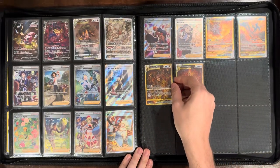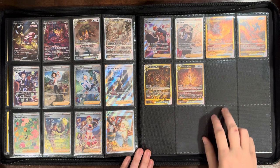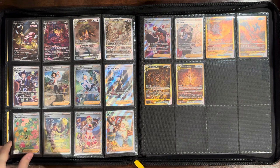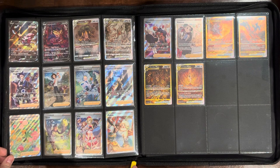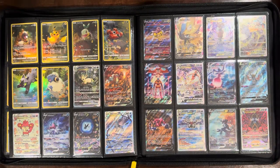My local card shop matches TCG Player pricing, so I'm lucky to have them around. I pulled all the other golds, which went a long way toward not making the set too expensive to complete — because buying 10 of those Zacian and Zamazenta boxes, even on sale at Best Buy for 36 bucks each, still adds up. Nothing in the way of alternate cards or promo cards with a Crown Zenith stamp.